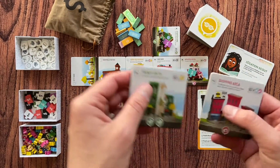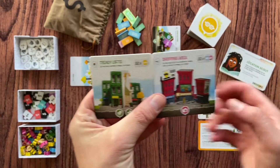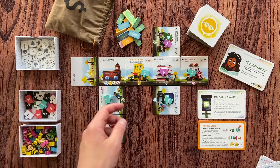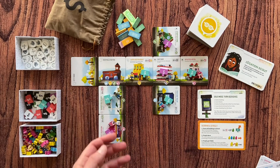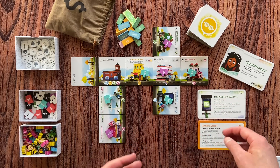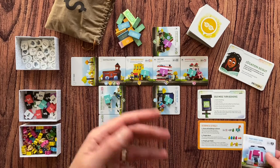A street is an area of connected buildings. Streets can have a maximum of five buildings. So here, for example, we have one, two, three, four — I could add one more building here. But if you have five buildings on one street, you cannot add more. Since you don't get money just by adding a building, you have to close the street. Closing the street means adding a building and rotating it so it caps the end of the row.